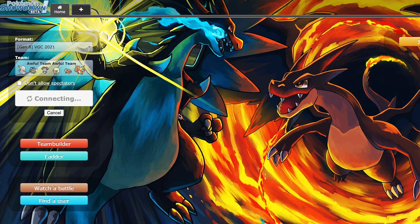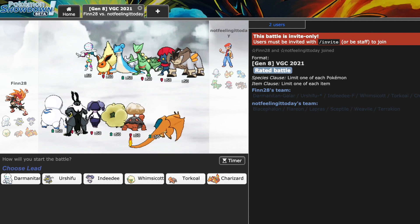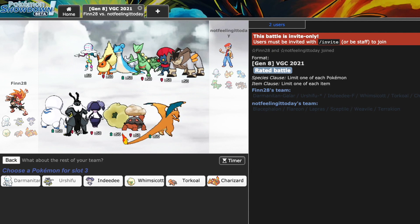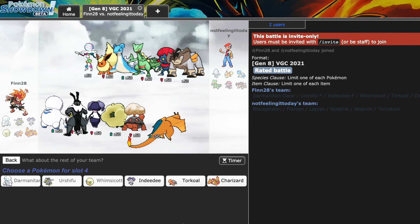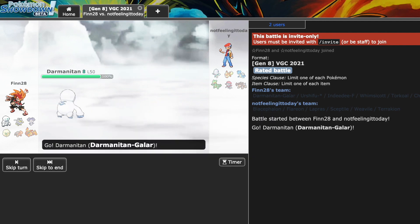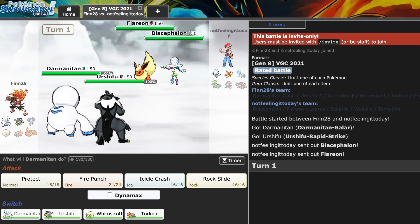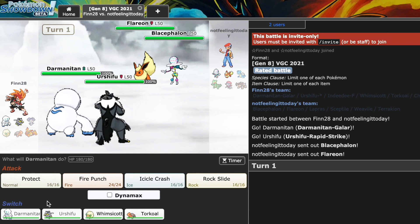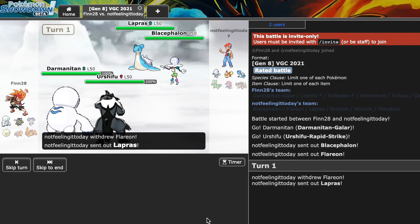Let's start off with the VGC team. I'm going to lead straight off with our core Urshifu and Darmanitan. I don't see much threat of priority - there's Weavile with Ice Shard and potential Quick Attack on Terrakion, but it's not scary enough. I'd rather go Whimsicott and get a Tailwind up. We're up against two Fire types, which means they could want to just target the Darmanitan off the start. So let's just go for that standard Protect and Rock Smash.